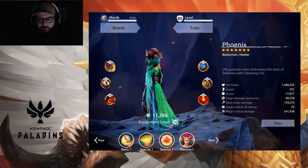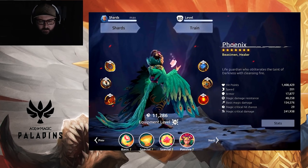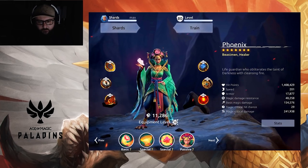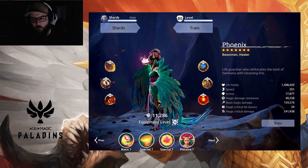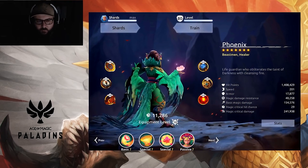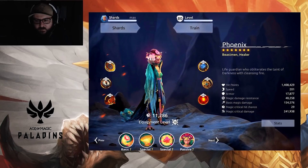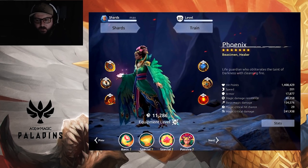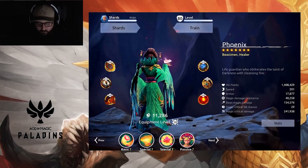So here we are with Phoenix, the beastman healer. For the people that make the database or anyone interested, at the end of the video I'll be adding photos of each gear level so you know what gear you'll need to farm for her. Her stats come in at 1.4 million hit points — very low, she'll be very squishy. Speed is 201, so not very fast but not the slowest. Armor is 17k, magic damage resistance 40k, basic magic damage 154k, magic critical hit chance 29%, and magic critical damage 241k.